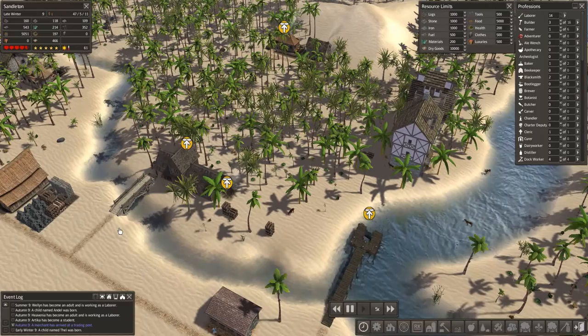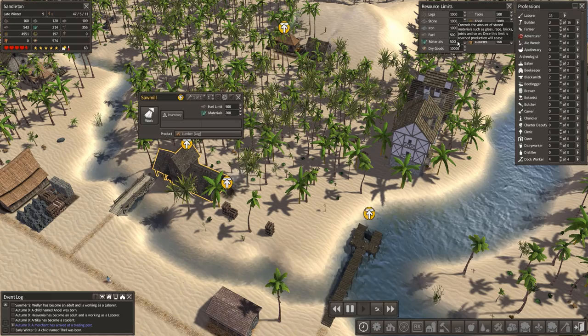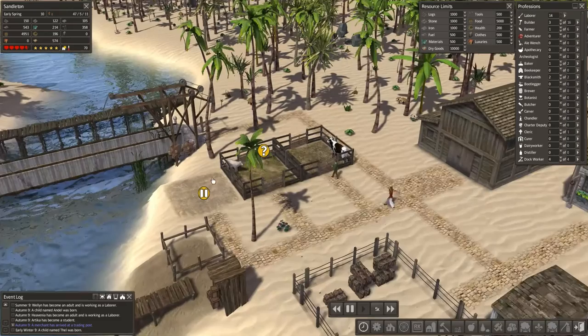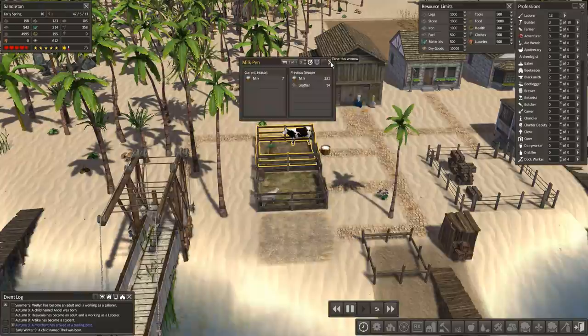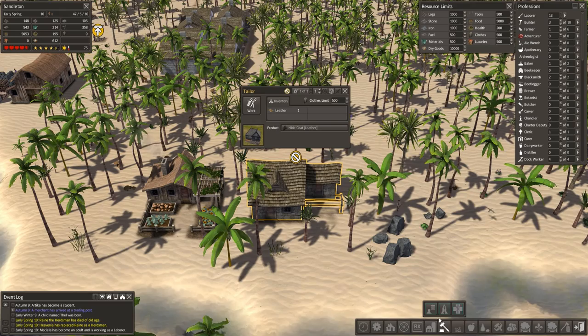We might toy around with that a little bit. There's a log fuel limit — must be a material limit. Let's just increase that. There we go, that should solve some of those problems. We've got wool coming in now — chuck someone in there and pause this. What we're getting out of the animal pen at the moment is milk and leather, so that should mean slowly but surely we'll start to make more clothes.